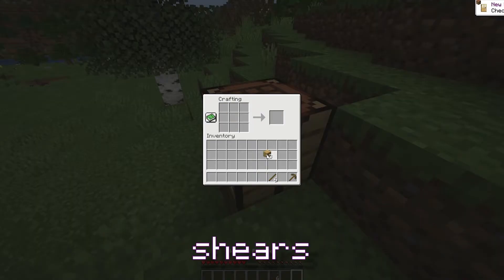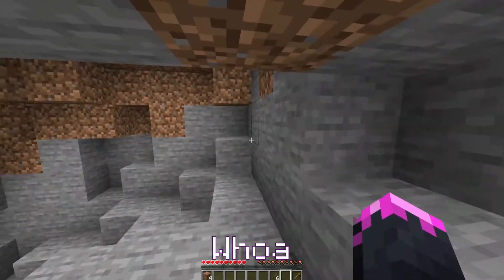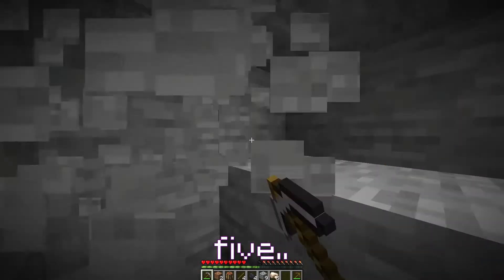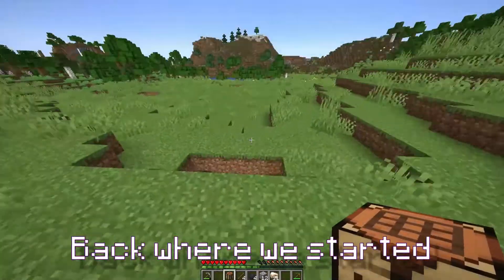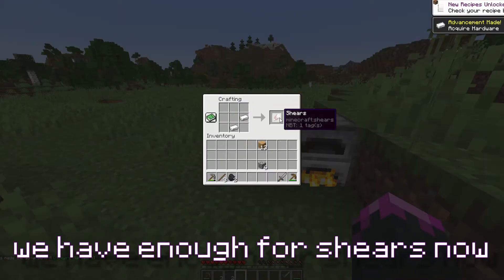So obviously we need shears, which means we need iron. I need iron as quick as I can. I can't seem to find any iron. Aha! Five iron. Okay, let's get out of here. We are back on the surface and back where we started. Smelt up this iron. We have enough for shears now.